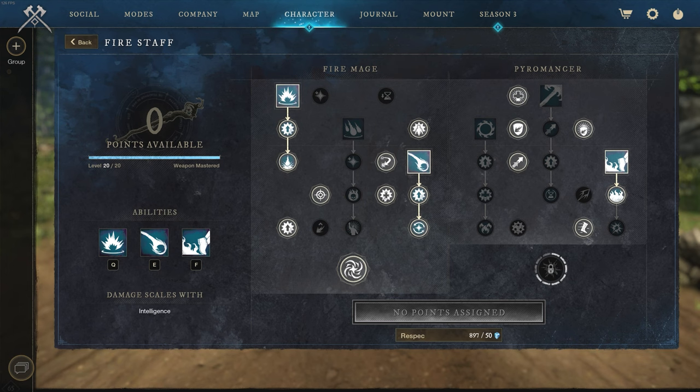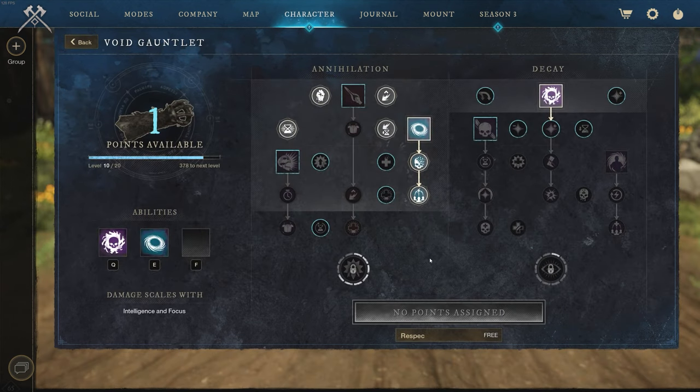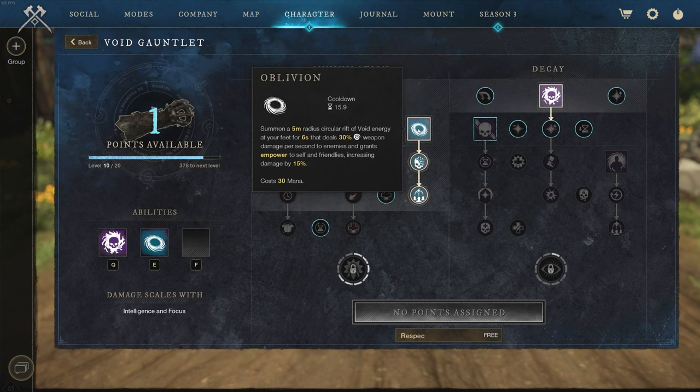For the void gauntlet, I don't really use it too much — it's mainly there to apply that Disintegrate debuff for extra damage. I do run Oblivion so I can shoot out an orb if I need to at an enemy that's running away or into groups.